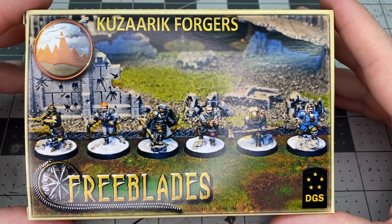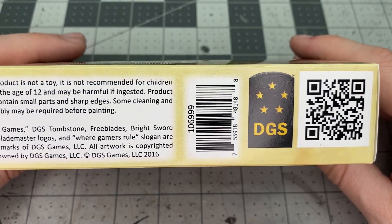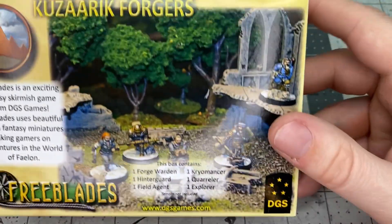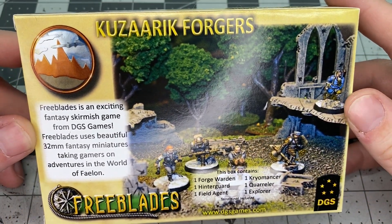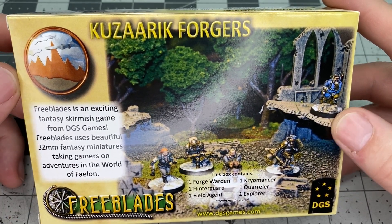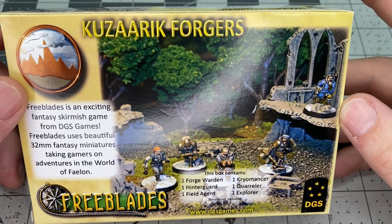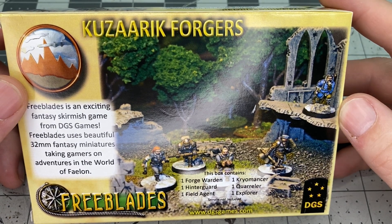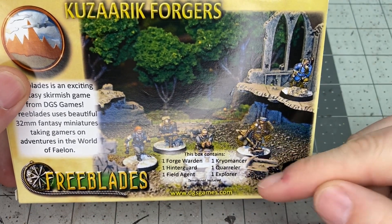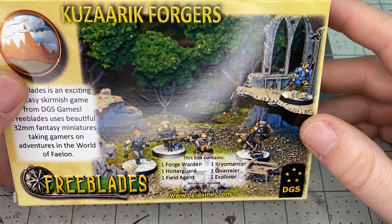We'll go ahead and take a look at what we've got in the box here — there's a QR code, DGS Games branding, and all the legal information. On the back you get a preview of what it contains. This takes place in the fantasy world of Phelan, which is a high fantasy mythical world with a lot of different factions. The Khazarik are the Phelan representation of essentially dwarves. We've got six figures, and since this is a skirmish game, the model count is pretty low, which is pretty nice.